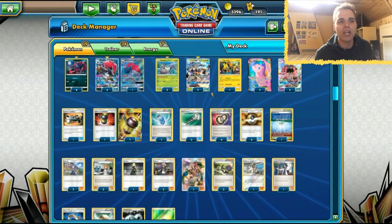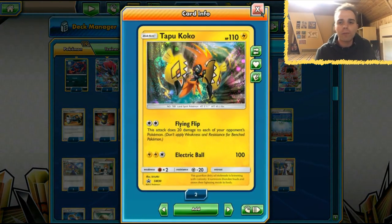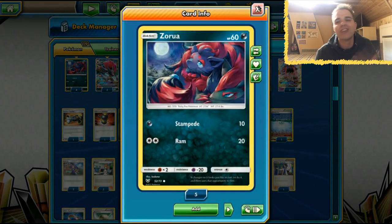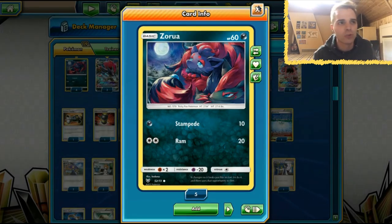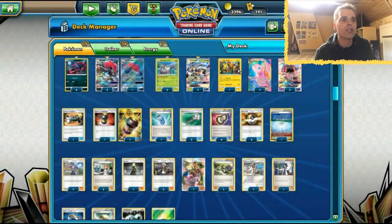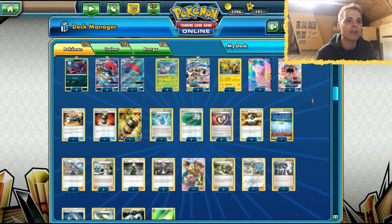We're running Golisopod Zoroark with First Impression dealing 120 damage if you come from the bench. Tapu Koko's Flying Flip hits 20 on everything, which can be useful early since Zoroark only deals 20 damage. First turn you start with Wimpod, retreat into Tapu Koko, use Brigette, use Flying Flip, and next turn you evolve everything. That's how the deck functions.